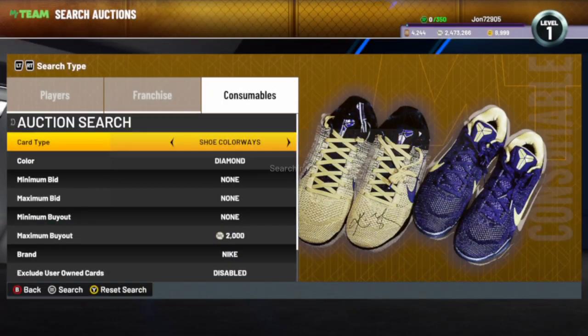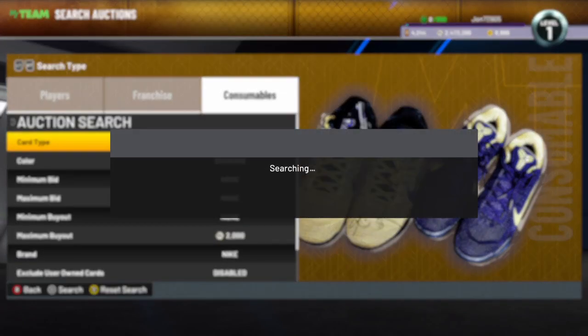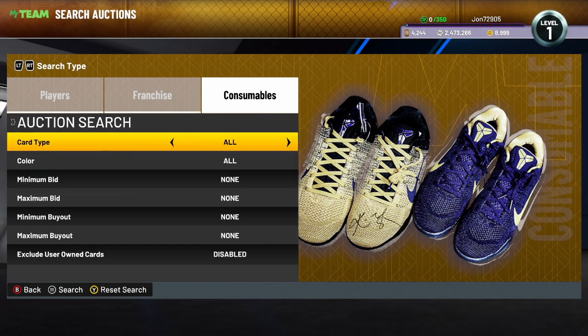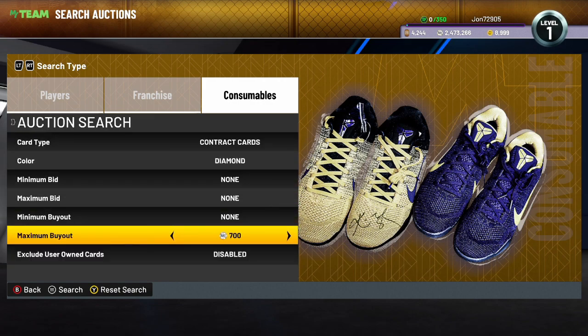The next filter is the diamond shoe colorways Nike filter. Find the cheapest one, which is going for about 3,000 to 3,100. Set your color to diamond, shoe colorways, brand Nike, and bring your maximum buyout down to about 2,000 and keep refreshing. Anything you see on here is a snipe. This filter should be going crazy today because typically at the start of a new season, 2K releases a locker code with diamond shoe consumable packs. I did check the diamond shoe all filter — they're only going for about 1,300 so it's not really worth it.